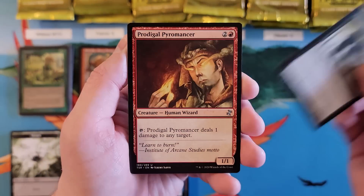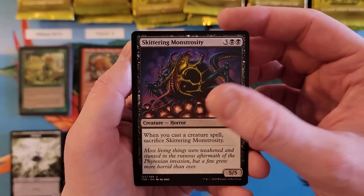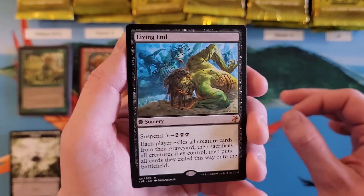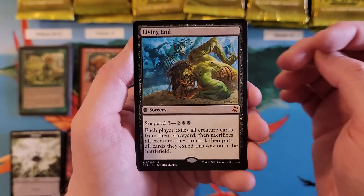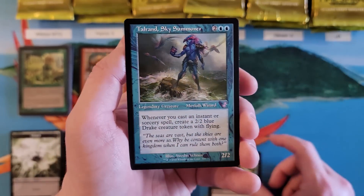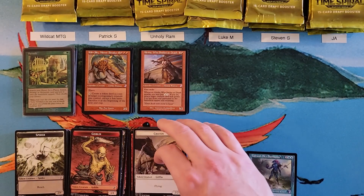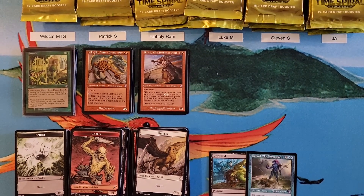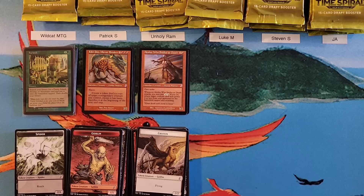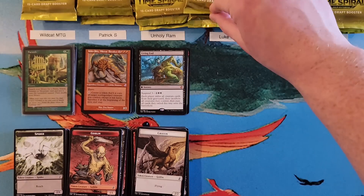Nightshade Assassin, Prodigal Pyromancer, Skittering Monstrosity. Living End for our first Mythic — and a solid one at that. That counts as a zero in the battle because there's nothing up there. And Tolerant — freaking Tolerant — that is a four. Our first Mythic and a good one at that. So Ram, you are also at a 19, right along with Wildcat.